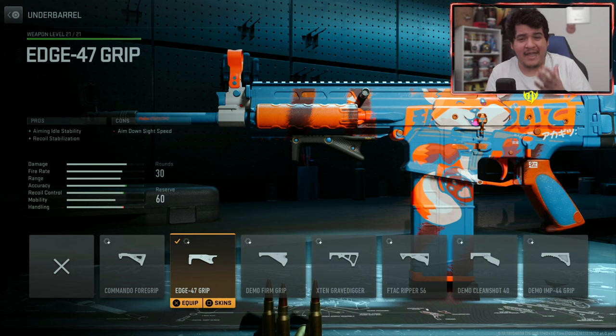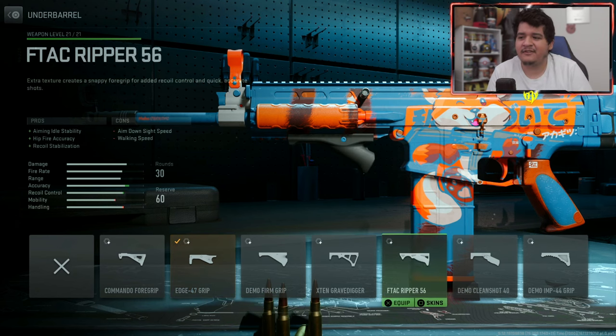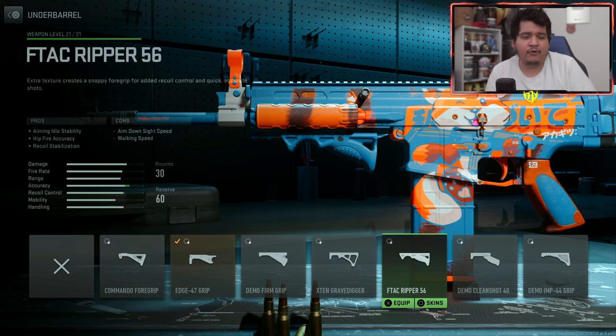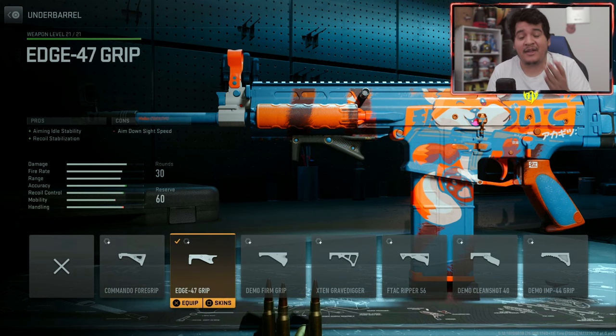For our underbarrel, we have the Edge 47 Grip, which gives us aiming idle stability and recoil stabilization. By combining this underbarrel with the Lockshot KT-85 muzzle, you're going to have the best possible recoil control pattern. You can also use the F-TAC Ripper 56 or Demo Clean Shot 40, but the Edge 47 Grip really gives you an edge — no pun intended — over the other underbarrels because it has the best recoil pattern. Rock it for maximum accuracy and a theoretically faster time to kill.